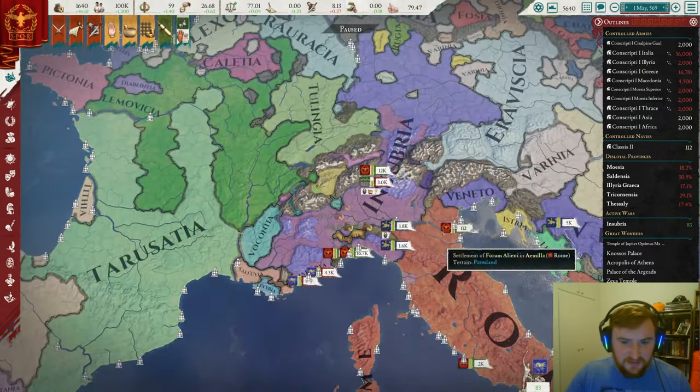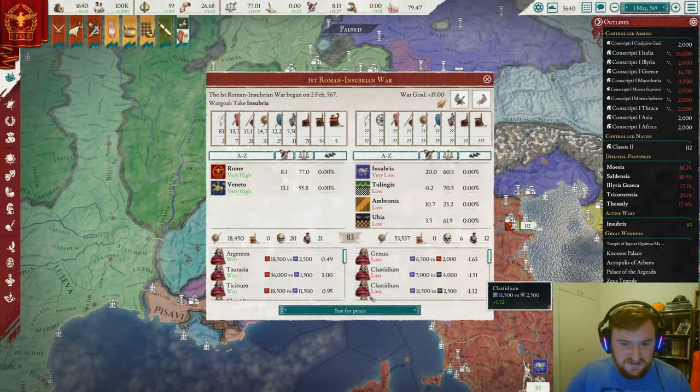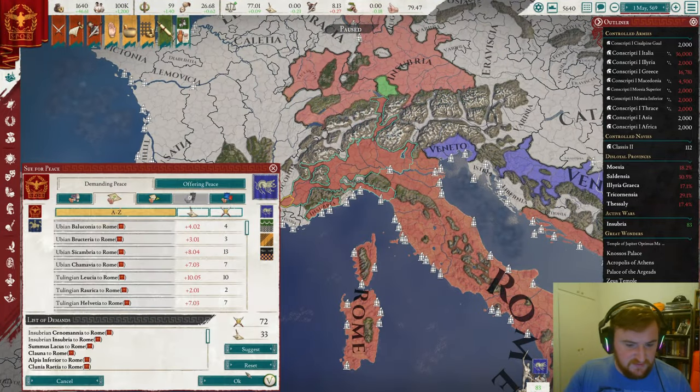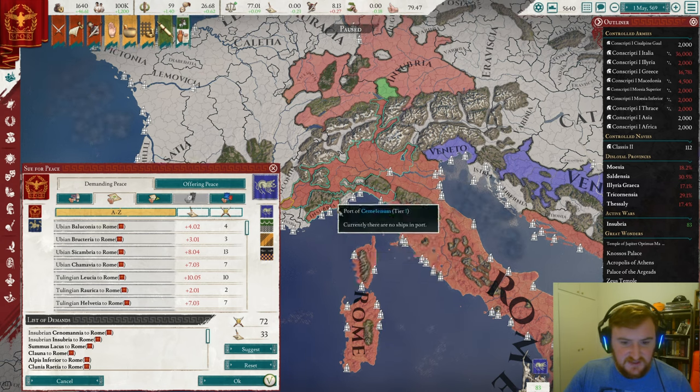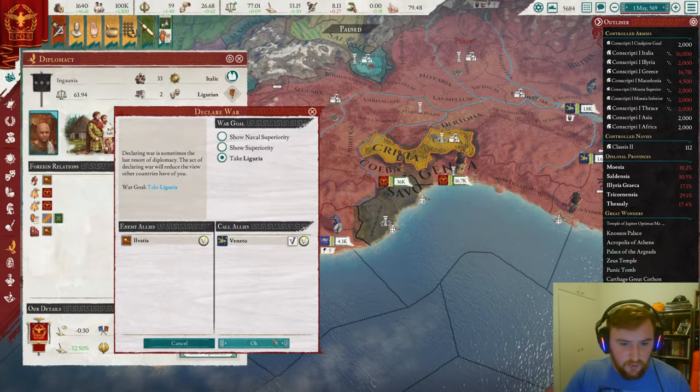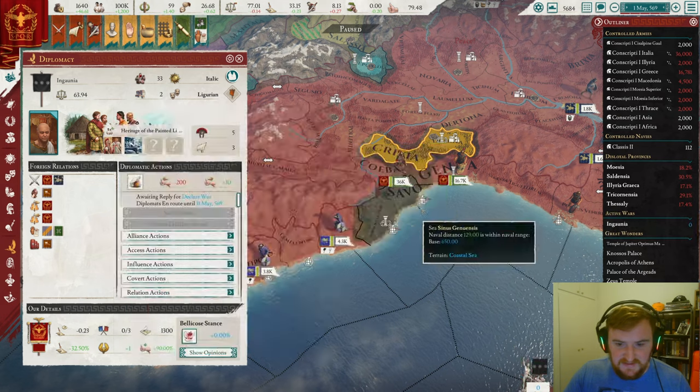Honestly, at this point I think we're kind of done with Insubria. So let's see what we can get from them — that's what we are going to take, only 33 aggressive expansion, which is nice. That should accomplish quite a few goals. Straight onto the next war with Liguria.